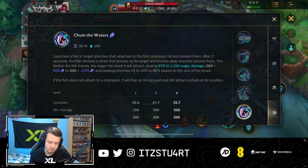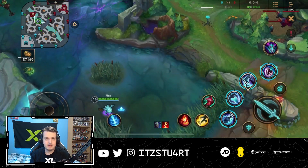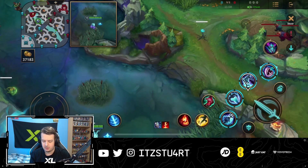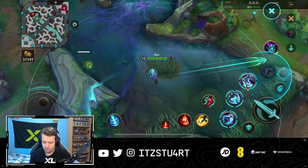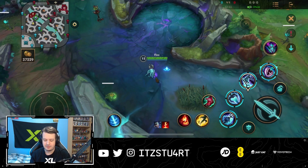Fizz's ultimate, Chum the Waters, launches a fish in a target direction that attaches to the first champion hit and reveals them. After a few seconds, Fizz attracts a shark that knocks up the target and knocks away nearby champions. The further the fish travels, the larger the shark, dealing increased damage and applying a greater slow. If the fish misses, it flops on the ground and still attracts a shark at that location, making it useful as a zoning tool in choke points.